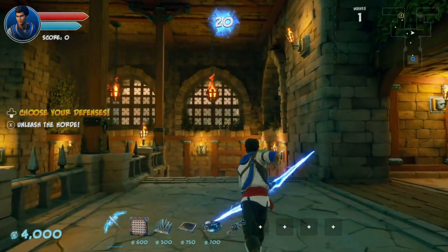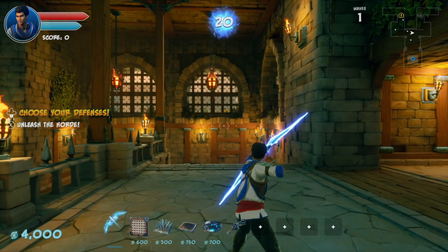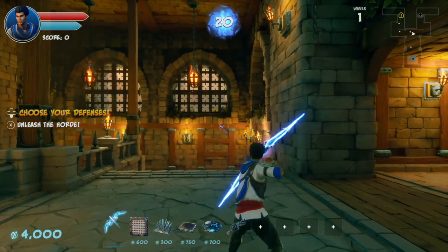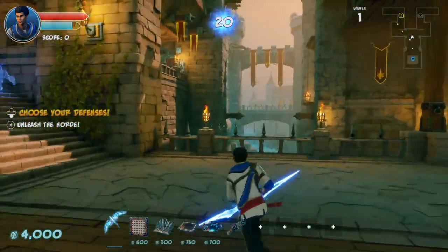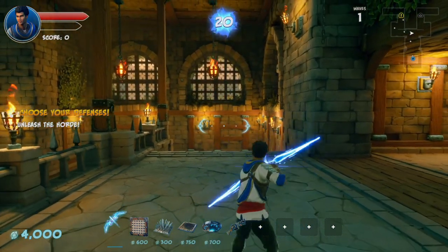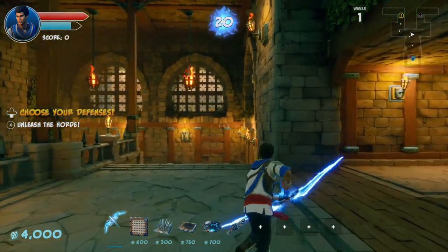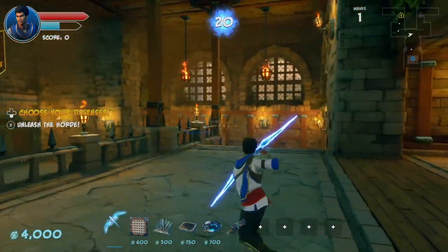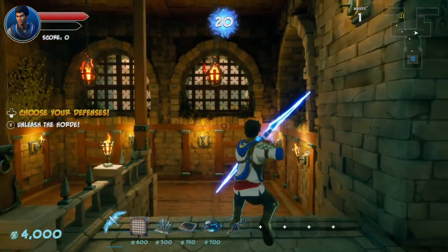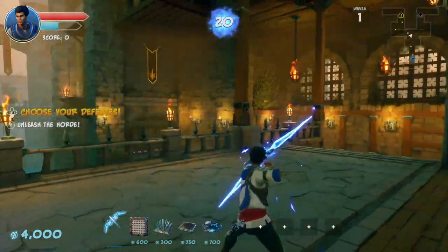All weapons have a primary and a secondary attack. The primary attack can be fired off as many times as you want. The secondary attack, however, uses mana. The primary attack for the bow feels kind of like a sniper shot, and the secondary attack is a spread of arrows — depending on how long you hold down the secondary attack, it determines how wide an area you hit. Tap it for three arrows, hold a bit for four, or hold to maximum for five.